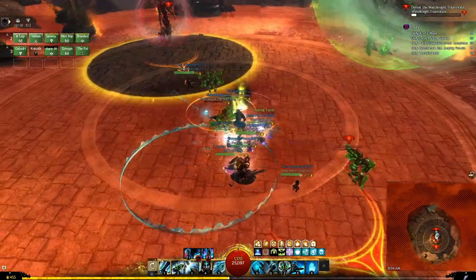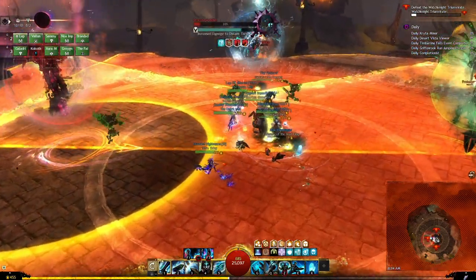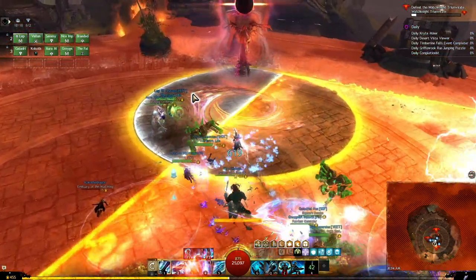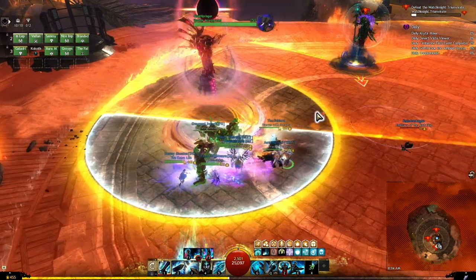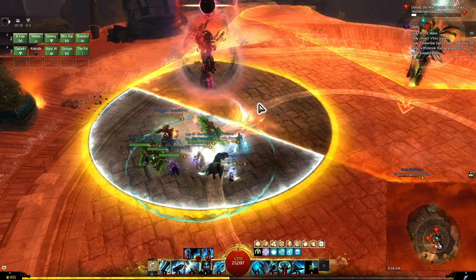This is the third CC phase — we CC the blue one. Once we CC the blue, we can take refuge in the semi-circle by the red one. So the order is: first green, then red, then blue.